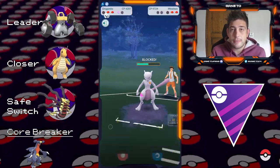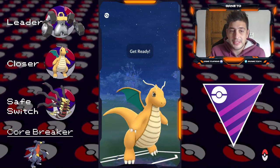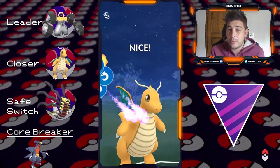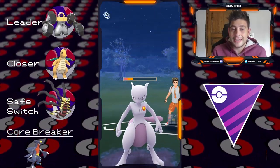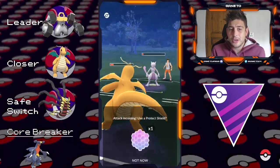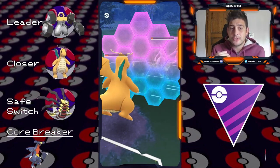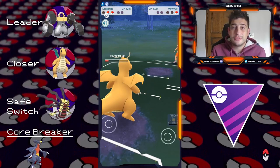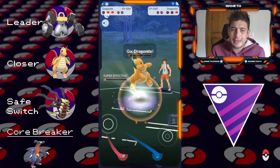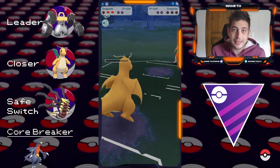Feel free to replace Ominous Wind with Dragon Pulse for some extra spice or extra coverage against Normal types, something like a Snorlax you might find along the way. The Core Breaker of this line is gonna be Garchomp — this Pokémon can go pretty well against Melmetal and has Outrage which can definitely threaten the backline. However, every single Pokémon from this list can still somehow do severe damage to Garchomp, and with a little bit of synergy you can overcome even that obstacle.